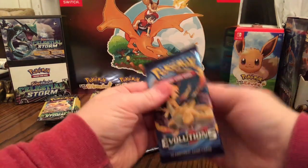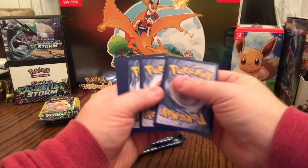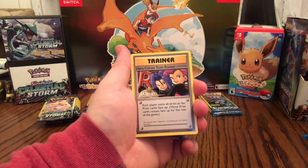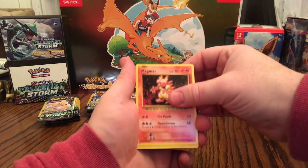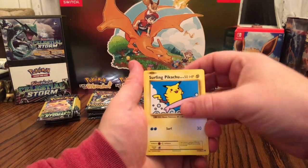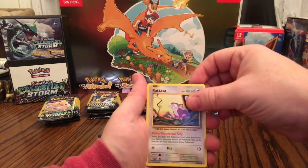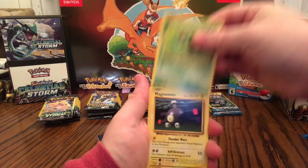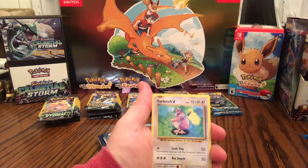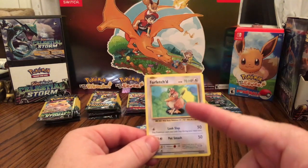Next Evolutions pack: Here comes Team Rocket — nice, very cool. Magmar, and Surfing Pikachu as well — this is sweet! Here comes Team Rocket and Surfing Pikachu. Charmander, Rattata with that Mischievous Fang ability, Caterpie, Magnemite, Voltorb, another Energy Retrieval, and non-holographic Rare Farfetch'd — needs an evolution. If you don't know what I mean, check out the Pokemon Gold and Silver beta — they had a bunch of Pokemon that didn't end up getting released, including evolutions and baby evolutions.